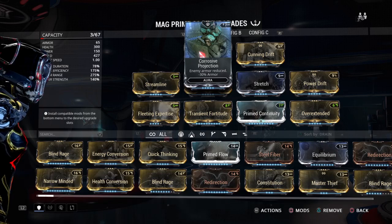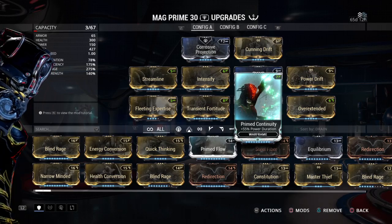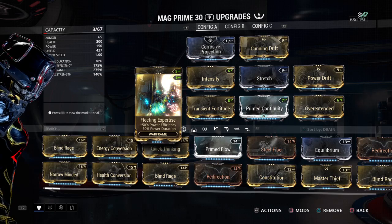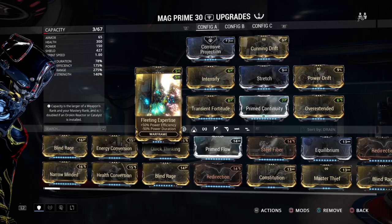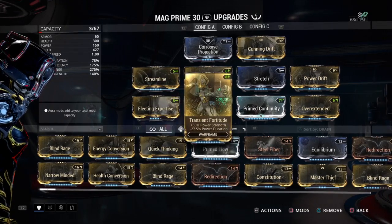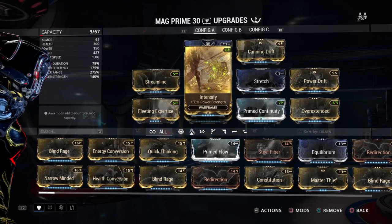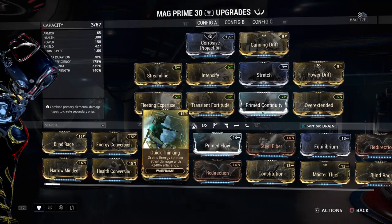With this build I go with max range, max efficiency, going through a little bit of duration. I also throw on a rank four Fleeting Expertise because I'm still getting that max efficiency even with just rank four, but I'm saving that negative side effect of reduced duration — so I'm gaining back another 10 percent — and throwing on Transient Fortitude, Power Drift, and Intensify to get that extra damage I want.